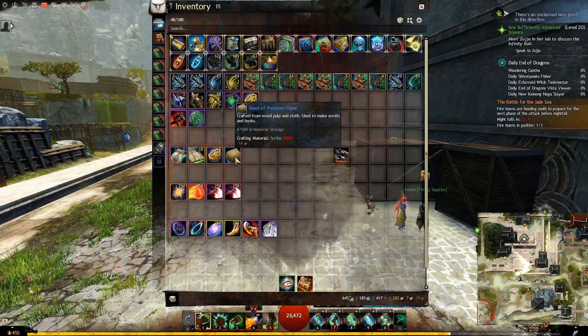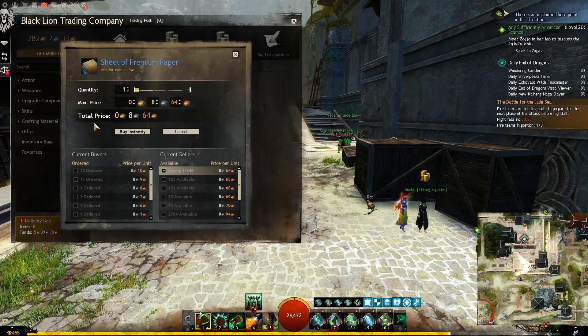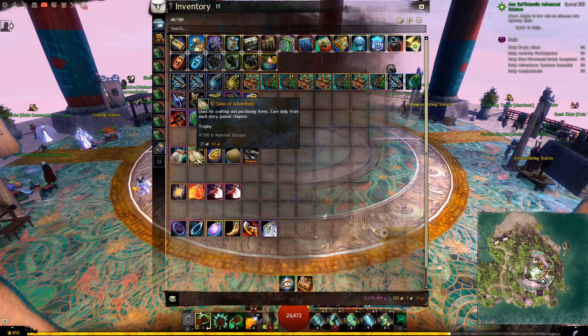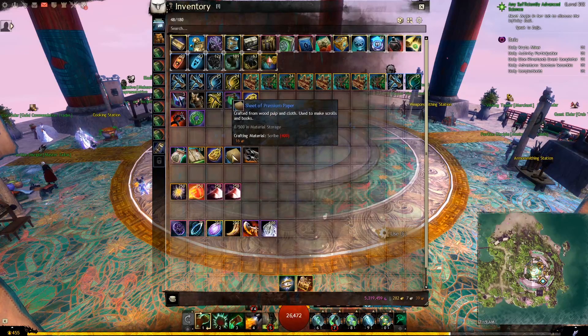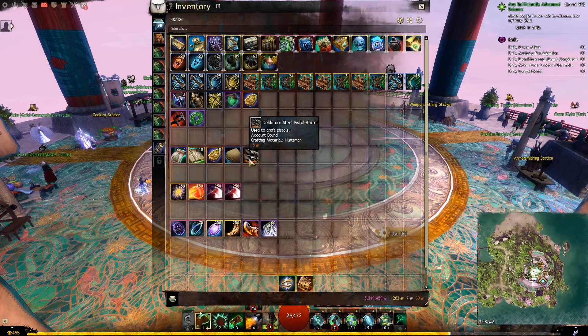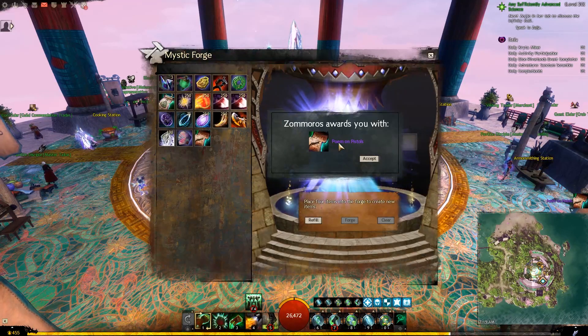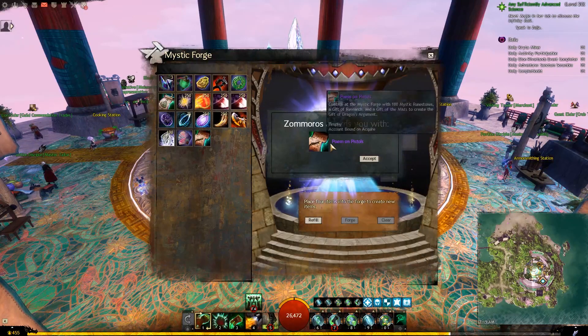Sheet of Premium Paper is an item you can only craft if you are a Scribe, and you can also buy it directly from the Trading Post. The other component you will need is different based on the weapon you craft. In my case, it will be the Eldritch Moor Steel Pistol Barrel, which I can craft if I have Huntsman at level 500. I will leave a list in the description of what component you need for which legendary weapon. So we put those four components together — Tale of Adventure, Lamplighter's Badge, Sheet of Premium Paper, and the fourth weapon-specific component — and this gives us a Pact weapon, in my case a Pact Pistol.